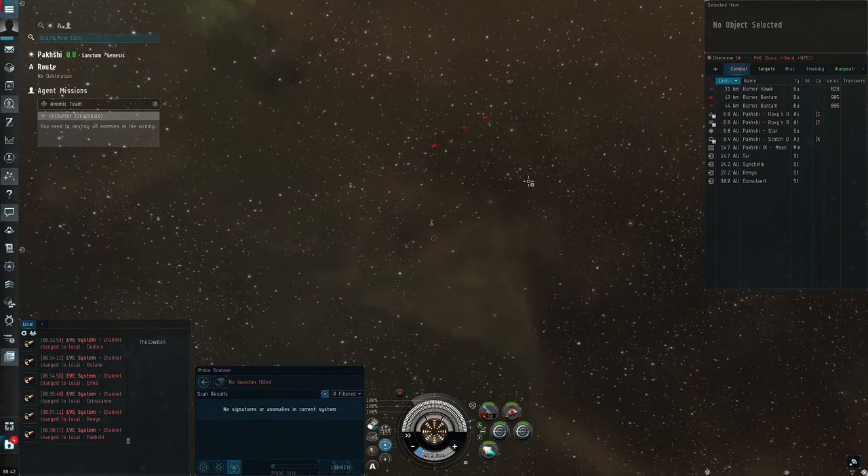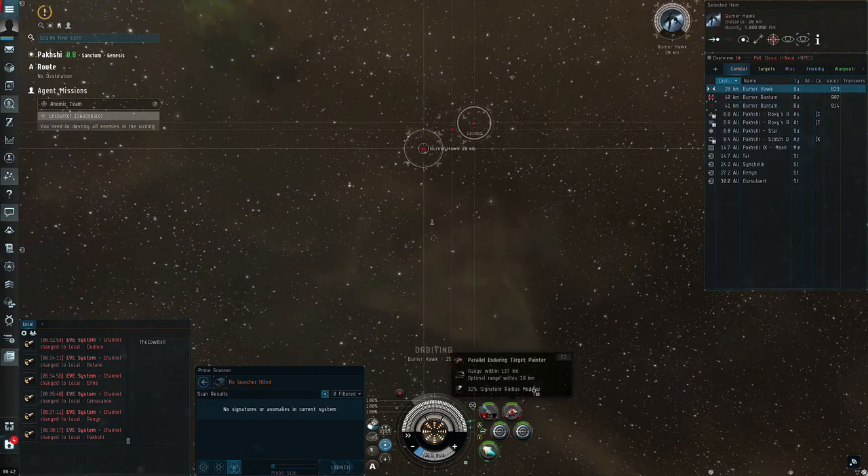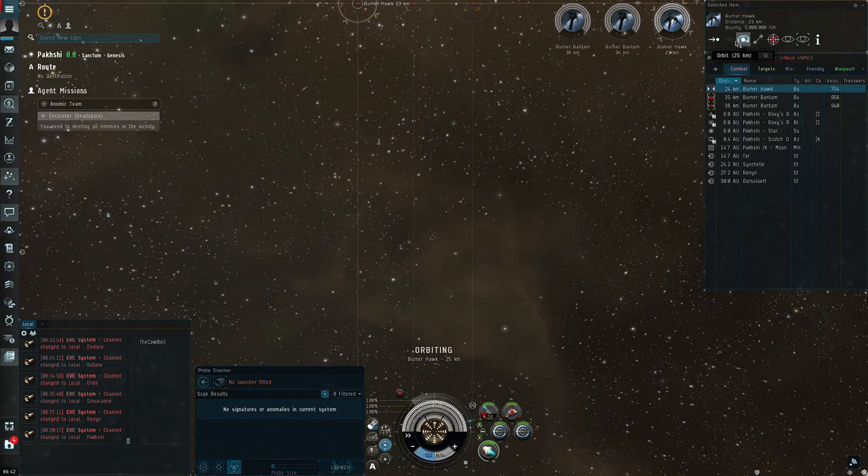What you're going to do is lock up all three targets, orbit the DPS ship at 23,000, and once you're in orbit you will keep at range 20,000. Next, switch to one of the repairer ships, turn on one of your ECM jammers, wait about 10 seconds, then turn on the other jammer.